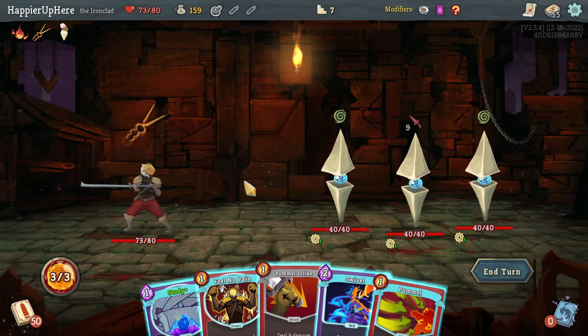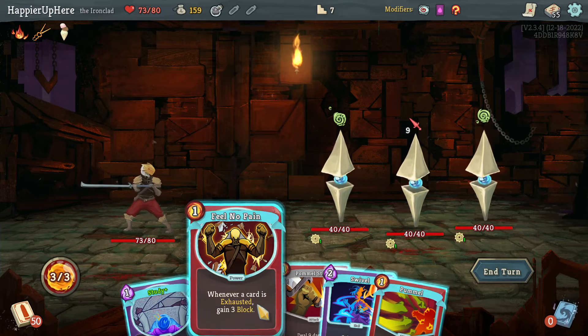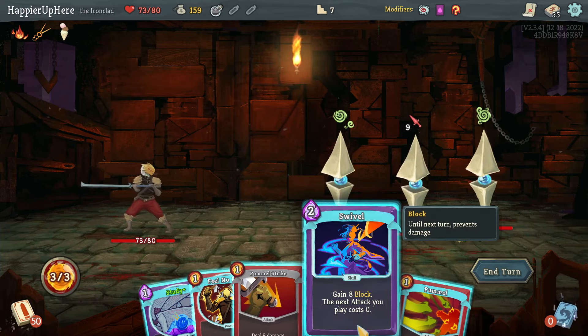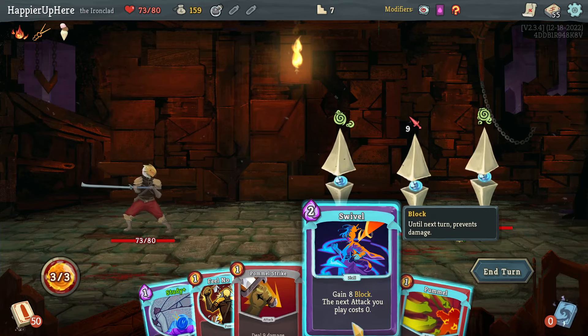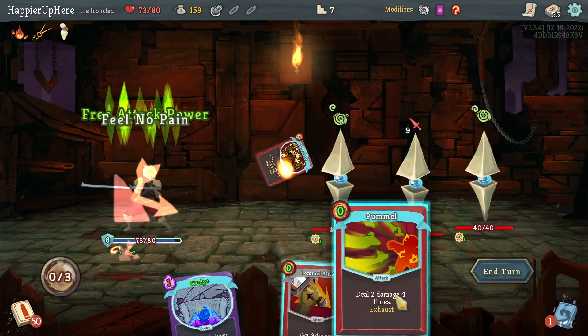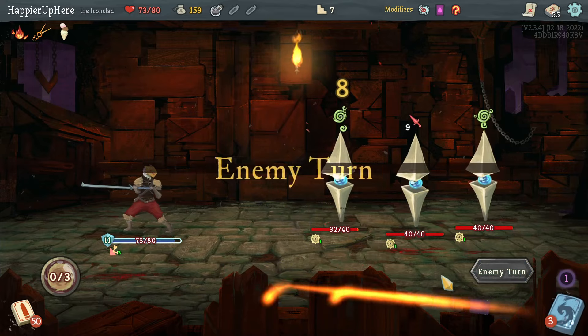Cut Through Fate is really good but I don't have a single copy, and I do have two Iron Waves — let's take a third one and try for a collector bonus. Got the Sentries. I have Feel No Pain but can't exhaust the Pommel, which gives me three block — I need more. I can do Swivel, Feel No Pain, and Pommel Strike — the only safe way to perfect this turn.